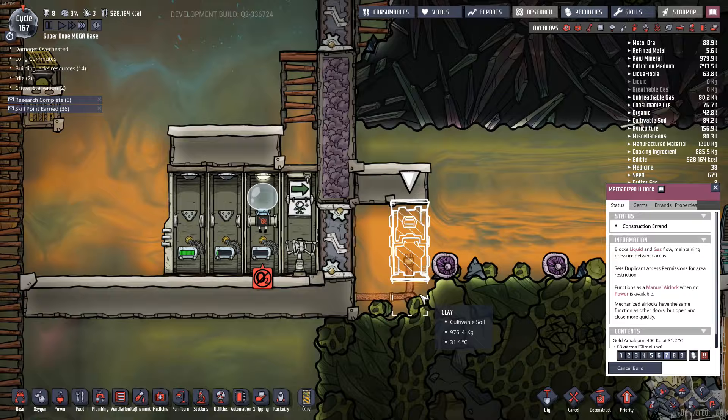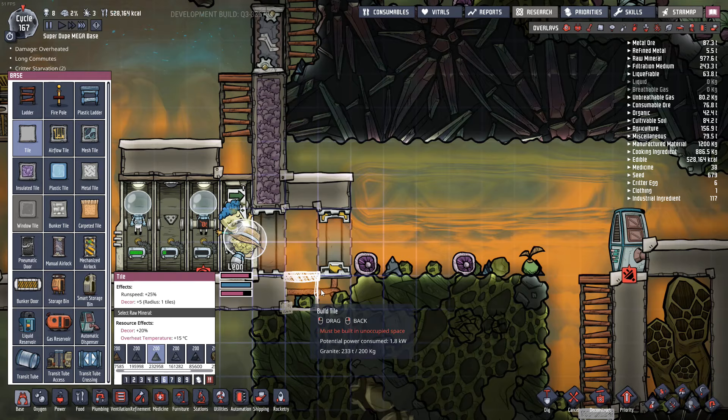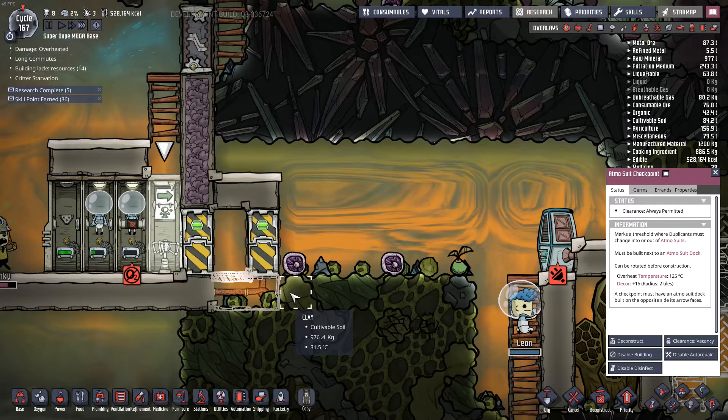Come on dupes, just build this door. There we go — good job Leon. It looks like the super dupes are all right; the atmosphere works just fine even with a mechanized airlock. Maybe it's just having this checkpoint right next to a door that makes it work. In the past any time a super dupe tried to move really fast past a checkpoint the suit just continued to fly way over here, which was weird. Looks like we've gotten past that.